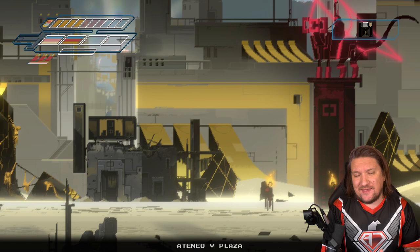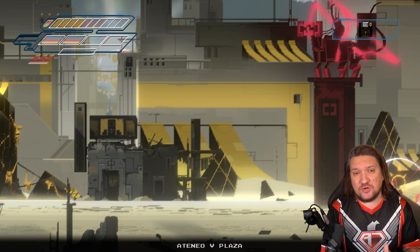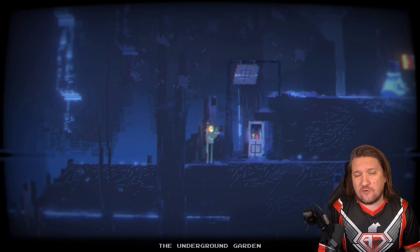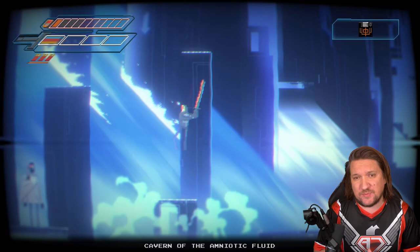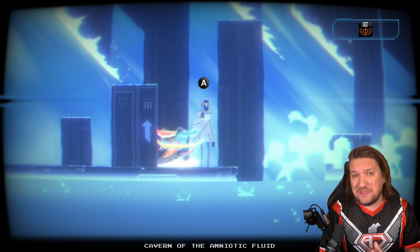The gameplay loop basically comes down to this: explore the map, defeat enemies, find keys — or floppy disks in Narita's case — unlock the next door and push things forward, whether that's the same location or a new environment. The controls start simple enough; movement and the ability to jump, which I would call almost floaty. It'll take a little getting used to, but it is actually super responsive. And combat is basically hack and slash.